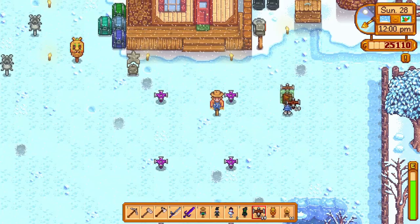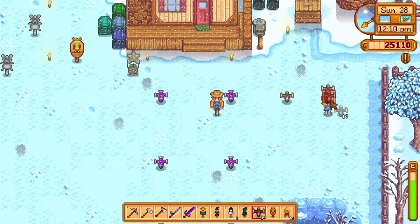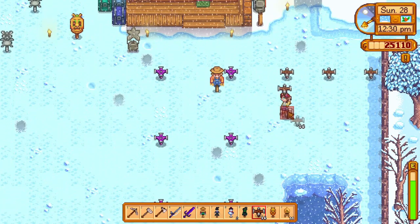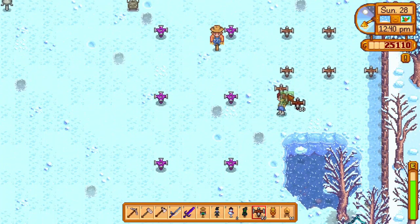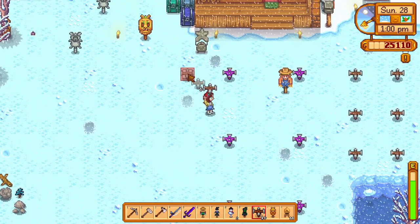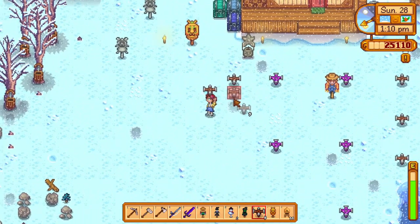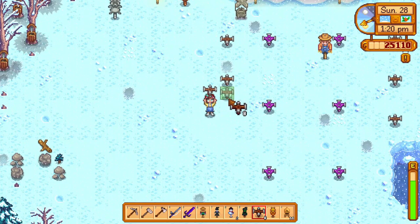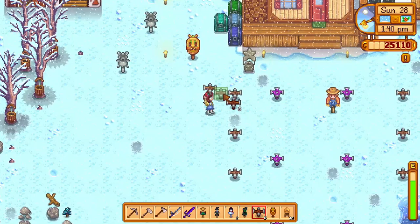Get iridium sprinklers. You'll have so much to do that you won't have any time to water crops. So get into the Skull Cavern on good luck days, bring some bombs, and get as deep as you can to collect that iridium ore. For batteries, I recommend placing at least 5 lightning rods, if not more — for your mega farm, you'll need plenty of these for your sprinklers. And if you don't have the time to collect the resources to make your own iridium sprinklers, remember every Friday you can buy an iridium sprinkler from Krobus at the sewer for 10,000 gold. It's expensive but worth the convenience.